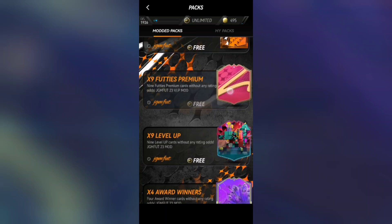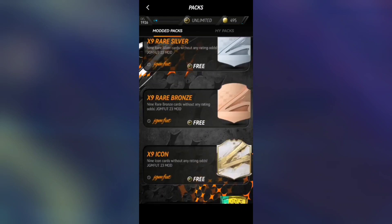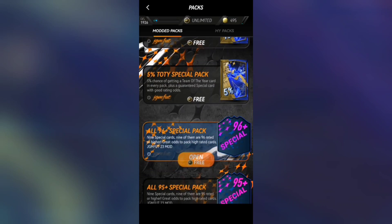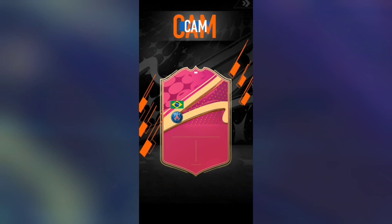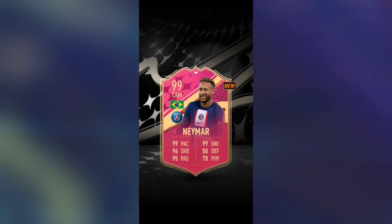We already got two of the GOATs we were looking for. We could keep opening these bags but that's not that fun, so let's keep going. Opening a 96-plus special bag — it's a Shapeshifter, Netherlands, gonna be Van Dijk. It's that purple-pink card. Yes! We actually got Neymar and it wasn't even from the guaranteed Footy pack — it's a 99-rated Neymar!